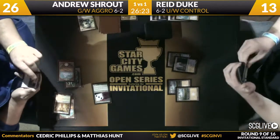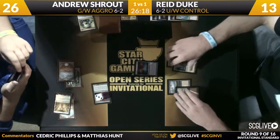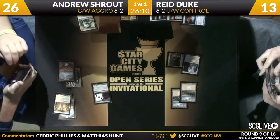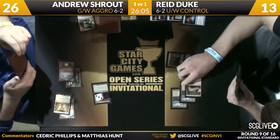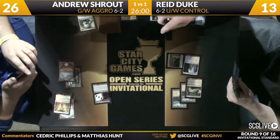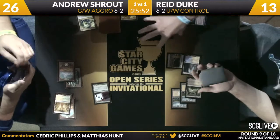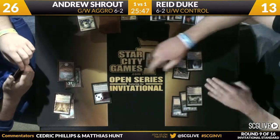I think he doesn't have the Supreme Verdict — he probably doesn't even have the Detention Sphere, as in that situation we likely would have seen it on Fleece Mane Lion. Mistcutter Hydra's going to come across for three. Here's a Divination — two more cards for Duke. He draws an Island and a Plains. He's got a lot of cards in hand, which is normal for blue-white. He just has to have his answers lined up to Shrout's questions. He has a third Last Breath in hand. One of the things Reed has to be very scared of is if Andrew can get a Monstrosity counter on Fleece Mane Lion — he even has a Boon Satyr in hand for it; he can make this creature very lethal.